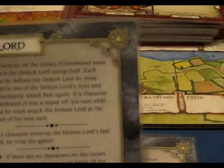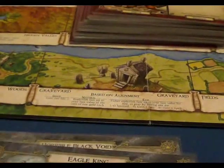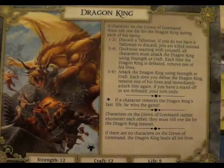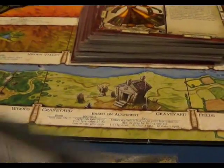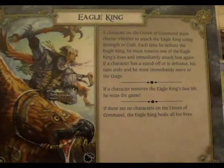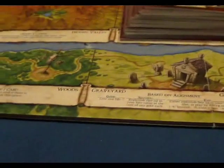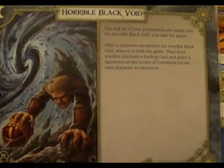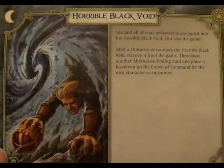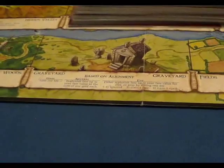Next from Sacred Pool is Demon Lord. From the Dragon expansion we have Dragon King. The Highland expansion has the Eagle King. And finally from the Blood Moon expansion you get a horrible black void — that could be quite nasty if you got that one, because basically you lose the game if you're the first to get there.